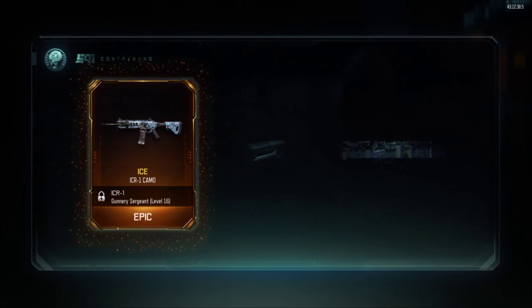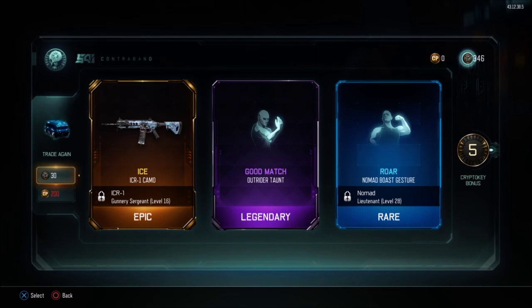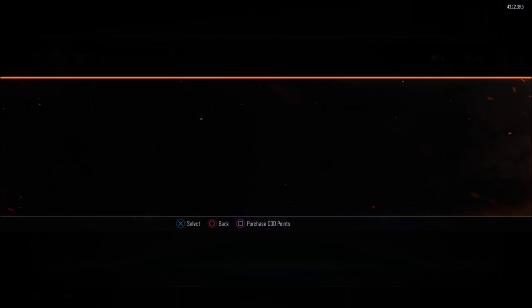Let's go ahead and get this one. The Ice Camo for the ICR, let's go. I'm not really a huge fan of the ICR, but I'm down for that. That's pretty fucking cool. Outrider Taunt — I use the Outrider a lot, so that's pretty fucking badass.